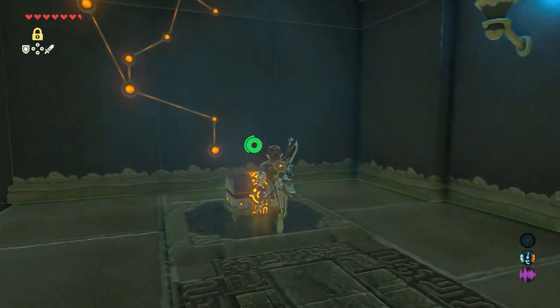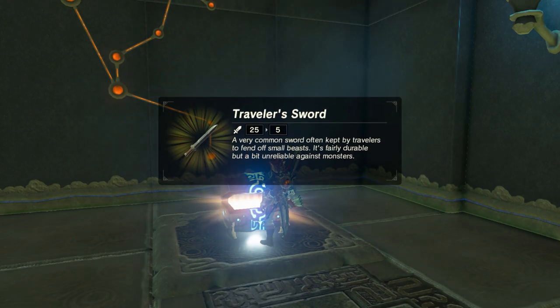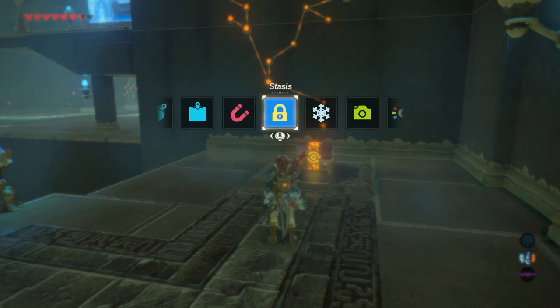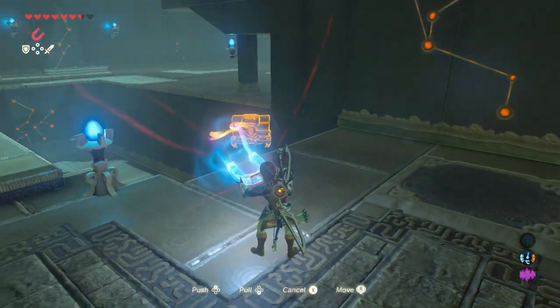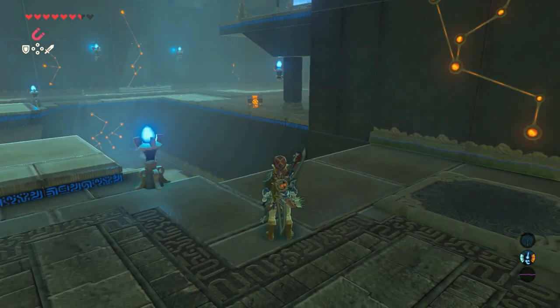Here we can find the first treasure chest. Open it, and a nice traveler's sword is inside. We're gonna need the treasure chest later up in this shrine. So when we wait until our stasis rune is fully recharged, get yourself your magnesis rune, pick up the chest, and put it on the other side of the platform.